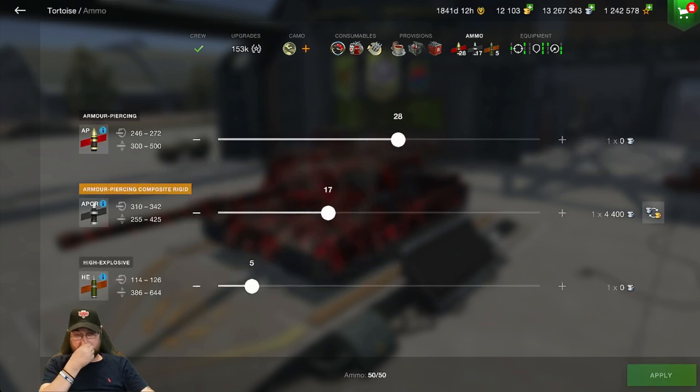Moving over to the ammo — I've been tinkering with the loadout. Normally I play it with a little bit more HE, but recently I've been playing it with 28 AP, 17 APCR, and only 5 HE. The reason being is because most things that could come at you frontally are going to be difficult to flank around. Most of the time you're going to be firing your HE at the likes of grillers, waffle tractors, and such.